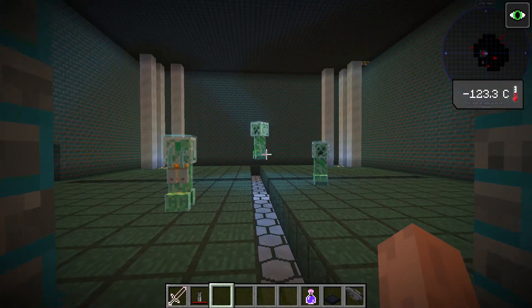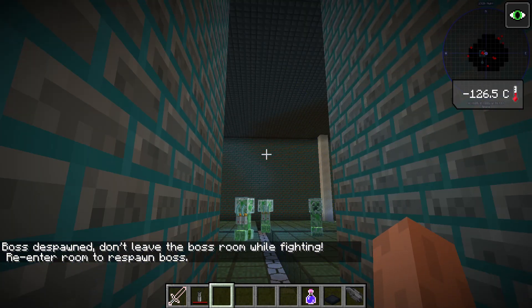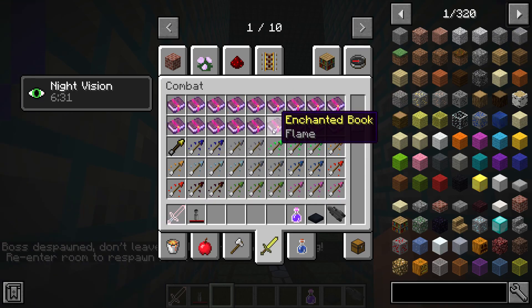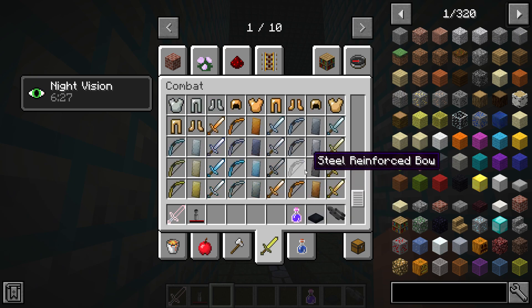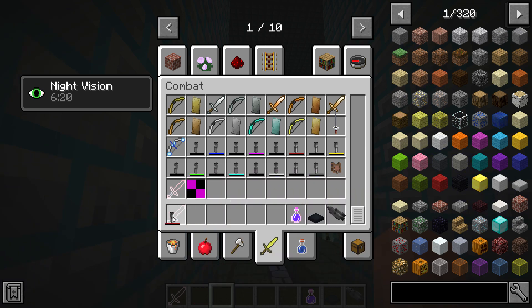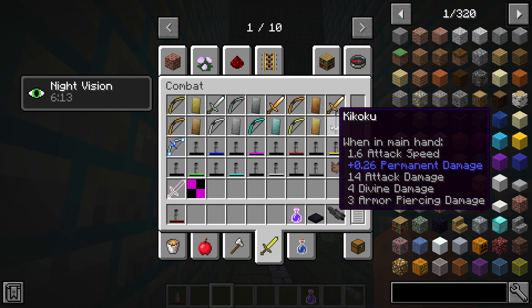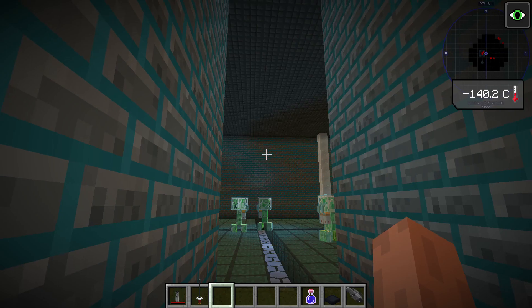We have a creeper room — whoa! Bossy spawn. It says: 'Don't leave the boss room while fighting, re-enter to respawn the boss.' I'm not prepared to fight a boss — I need things. Which is strongest? The lightsaber is strongest, so I'm gonna get that. Compound bow — I don't know what that means. Whatever this is, it does a lot of damage, I'm gonna use it.